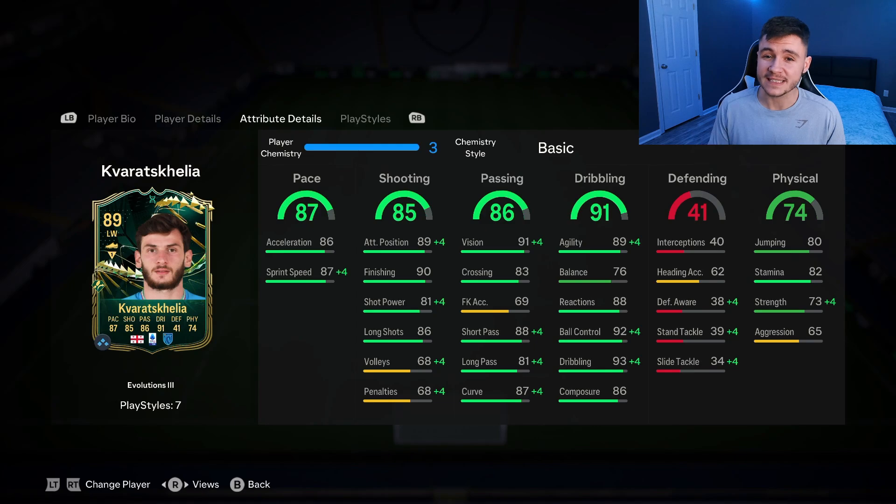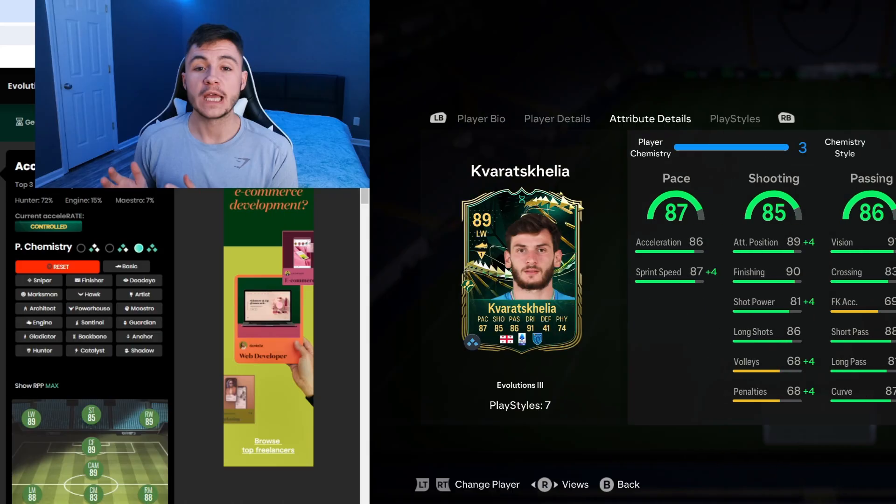Although the card has 91 dribbling overall, he only has 76 balance so he might feel a tad clunky on the ball, but has really good agility at 89, 88 reactions, 92 ball control, and 86 composure. For physical, he has 74 overall — 80 jumping, 82 stamina, 73 strength, and 65 aggression.